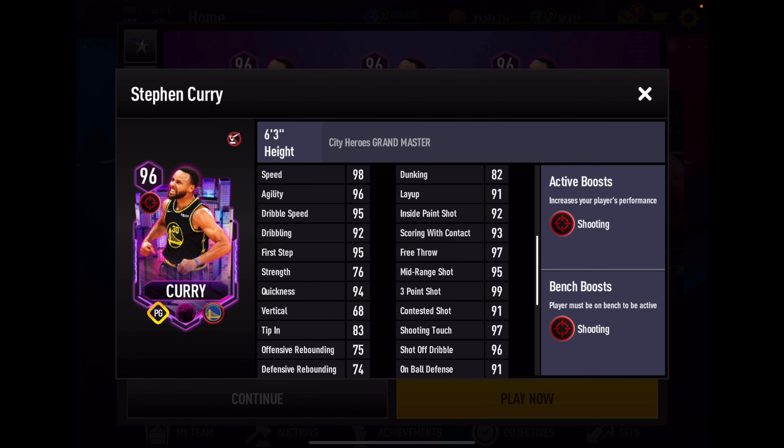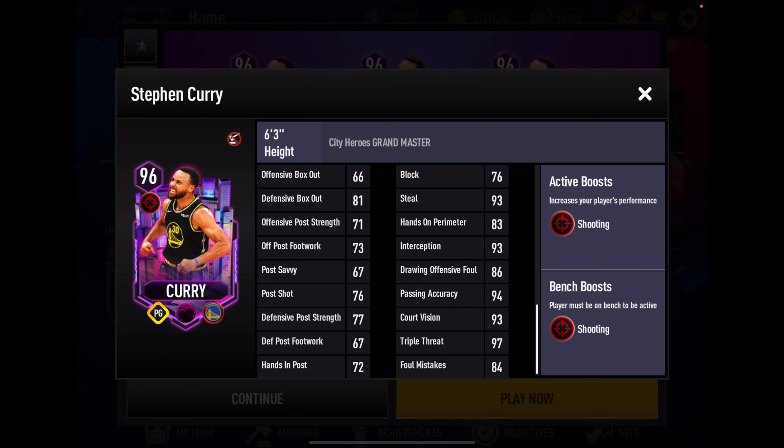Perimeter shooting - holy cow. 95 midi, 99 three, 91 contested. We've been seeing a lot of Steph cards like that, but 91 contested, I don't think it's going to be a problem. 97 shooting touch, gotta love that. 96 off dribble. His defense: 91 on ball, 93 steal, 93 interception. Those are very good defensive stats, and he's got good playmaking stats.